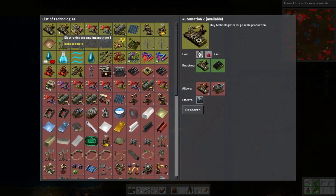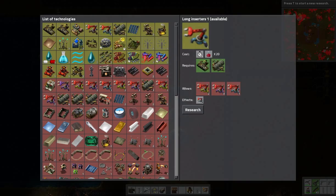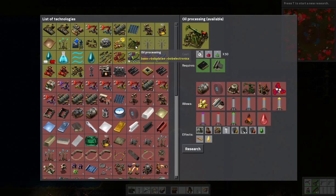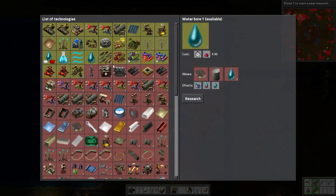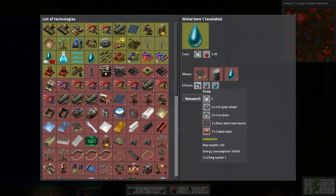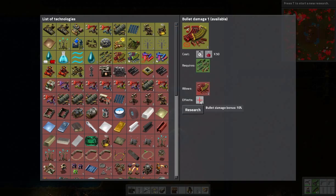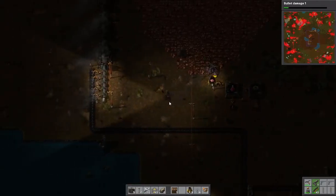Damage or shooting speed — or should we look at something else? Alloys? Automation 2 gives us the faster assembler, which allows us to auto-craft the green science packs. Circuit network we're not really worried about right now. Solar energy we don't have yet. Steel furnaces would be nice. Mining drills too, but that would require steel so not quite yet. Pumps would be good. Let's do bullet damage.